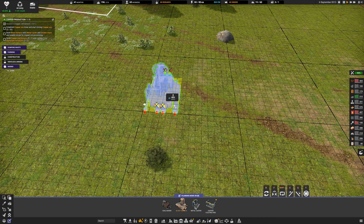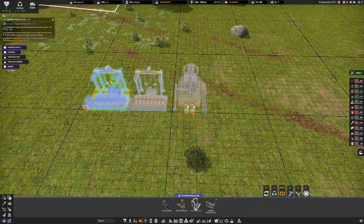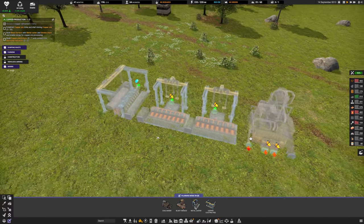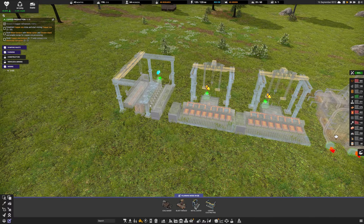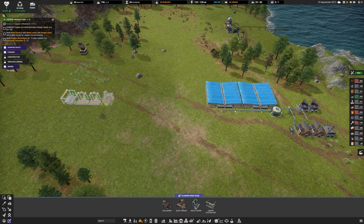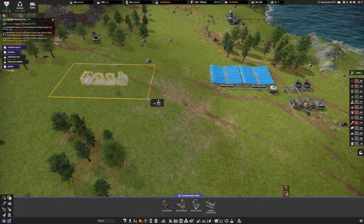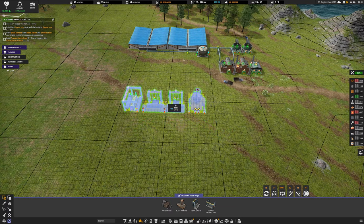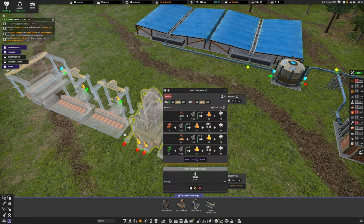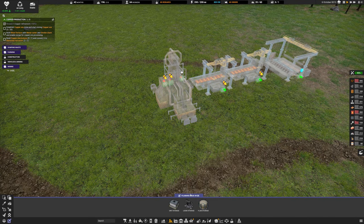We're in planning mode so nothing I place will get built yet. I'll put down the blast furnace and two metal casters - basically the same layout as the iron production. The electrolysis goes over here. I should bring the water pipe from over this side, which makes more sense. I'll use Control-X to cut and move it.